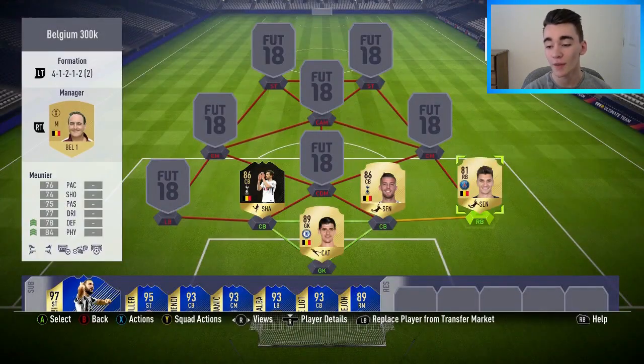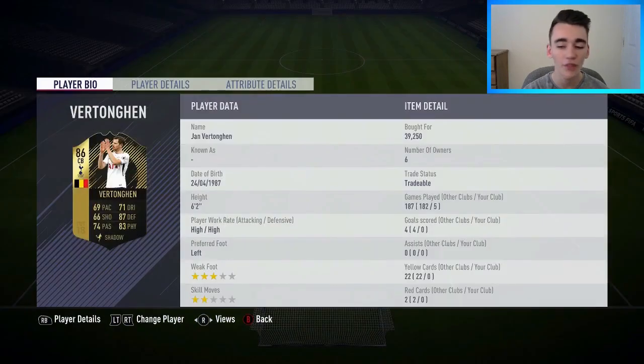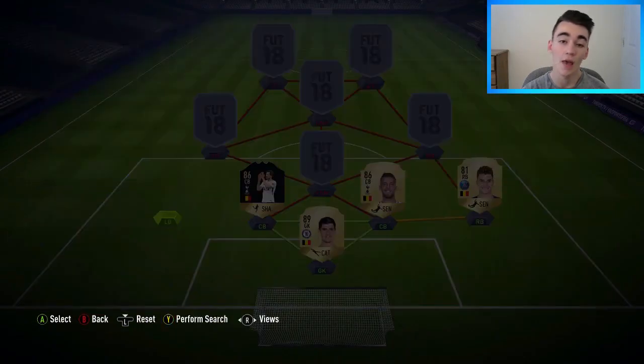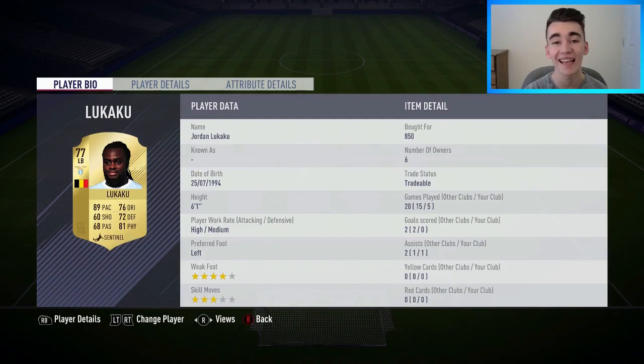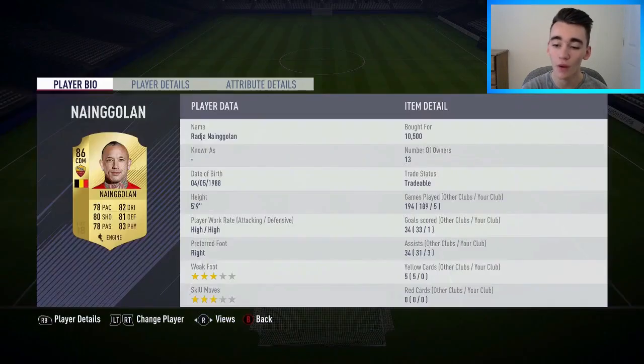At center back we've got the top Belgian pair. Starting on the right with Toby Alderweireld, bought for 12,000 coins — very solid defensive center back, pace isn't the greatest but solid. Alongside him the inform 86-rated Jan Vertonghen, bought for 39,250 coins — really enjoyed using this inform card. At left back, Jordan Lukaku, bought for only 850 coins — one of the most overpowered fullbacks on this game without doubt.